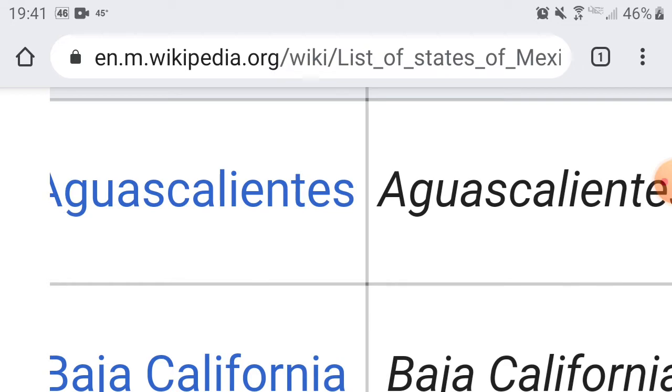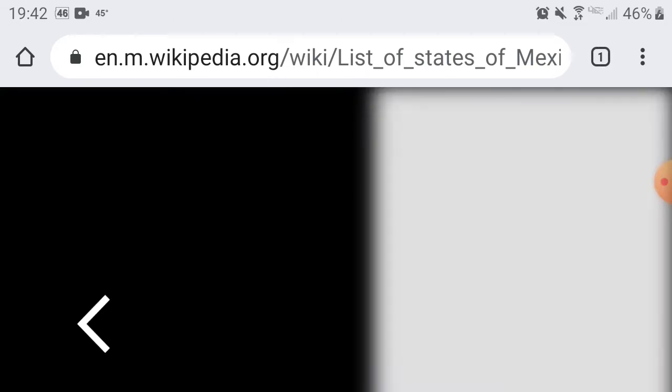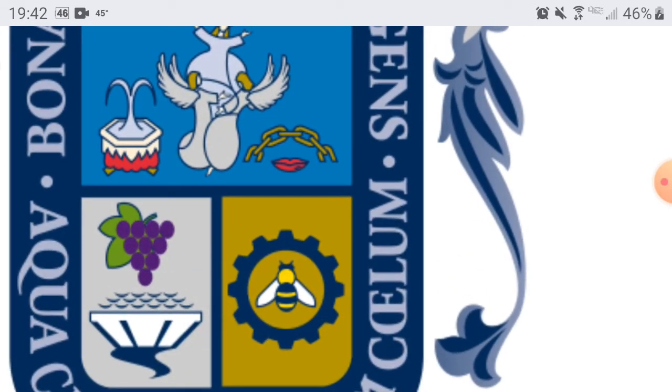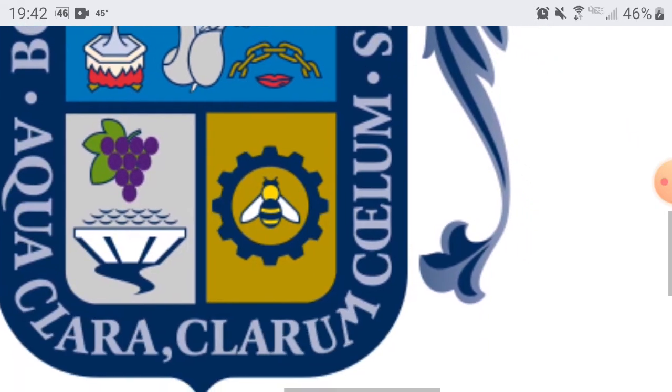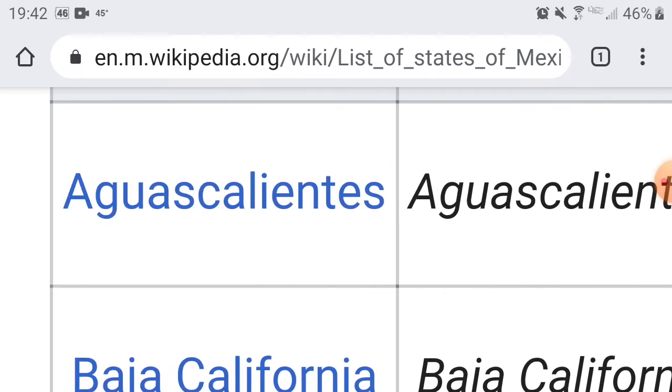Here is Mexico, to finish up this video. Forgive me if I butcher the names. Our first Mexican state is Aguascalientes — capital is Aguascalientes. Their flag has a pretty cool seal. I thought that was a doge for a second in that bottom right. You guys are going to get a 6 — average, not bad, it's creative.